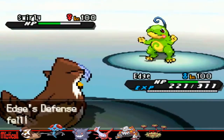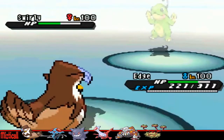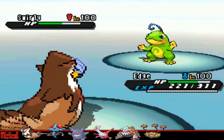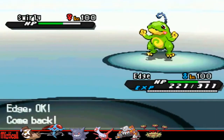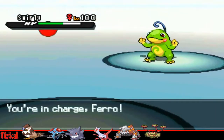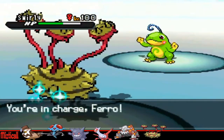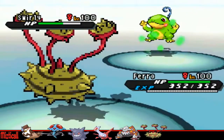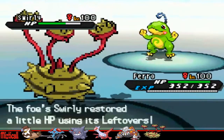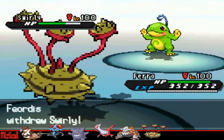He goes into his Politoed, and this thing is physically defensive — look how much it takes from that Close Combat. I told you before, Staraptor is a monster. But I'm going to have to switch out now because I don't want to take a Scald, so I'm going to go into my Ferrothorn, because Ferrothorn can wall Politoed and I can start setting up some hazards, because that's basically all Ferrothorn does best.